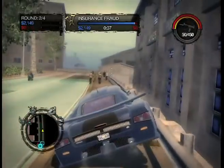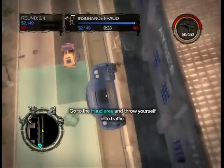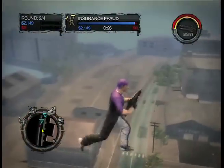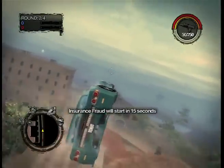Now start up a match on Strong Arm and set all the activities to insurance fraud, and make sure you have sports cars enabled. Once the game starts, go to the north part of the map and find a brassiere. Now scrape your car alongside the wall until it lets you up. If you go straight up, it'll push you out of the map and then you can walk around on top. Or if you stay in the brassiere, you can drive it along the wall. It's pretty cool looking, I must admit.